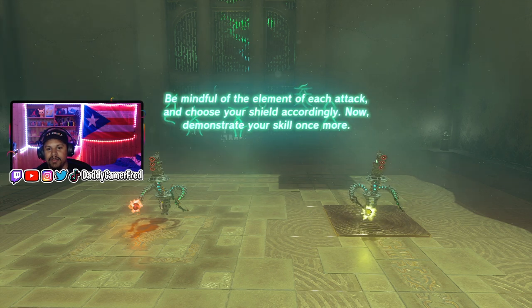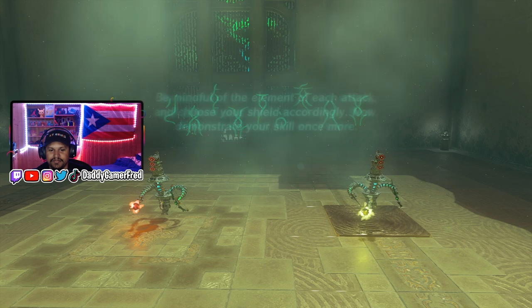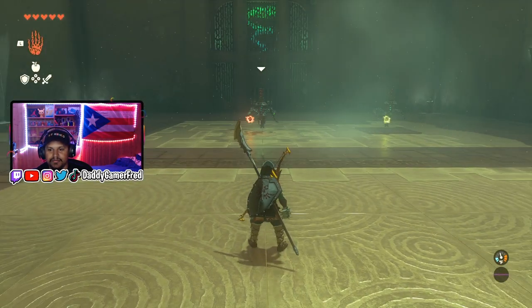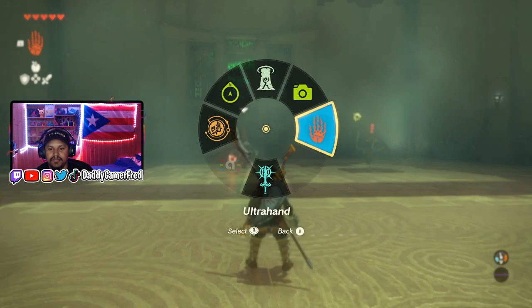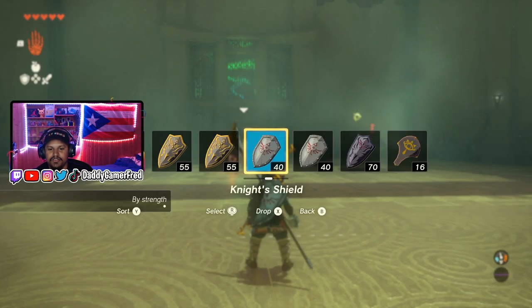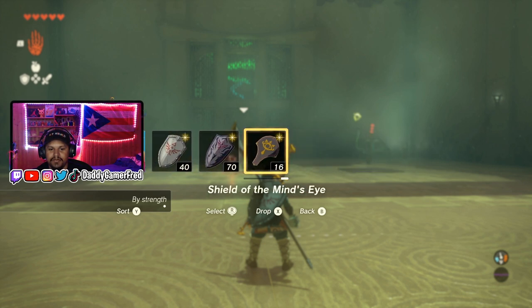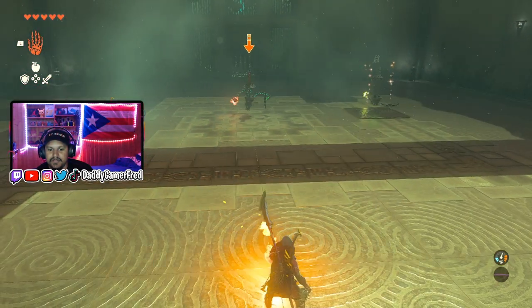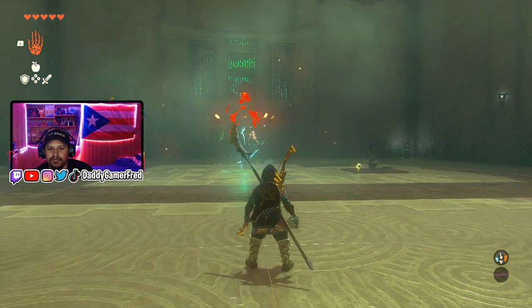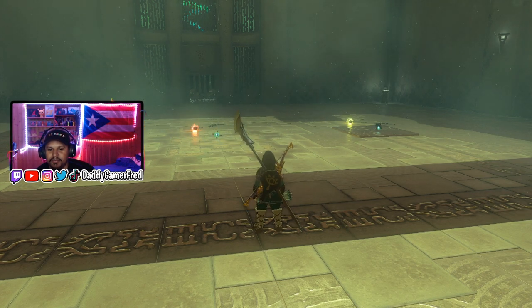That was gonna be interesting. Be mindful of the elements of each attack. Now choose a shield accordingly. How do you switch your... there we go. All I got is these shields. Maybe this one? It worked anyway. I burned a little bit, but it worked.